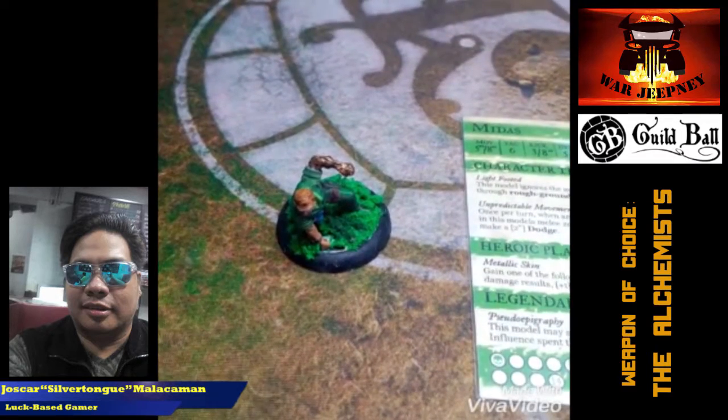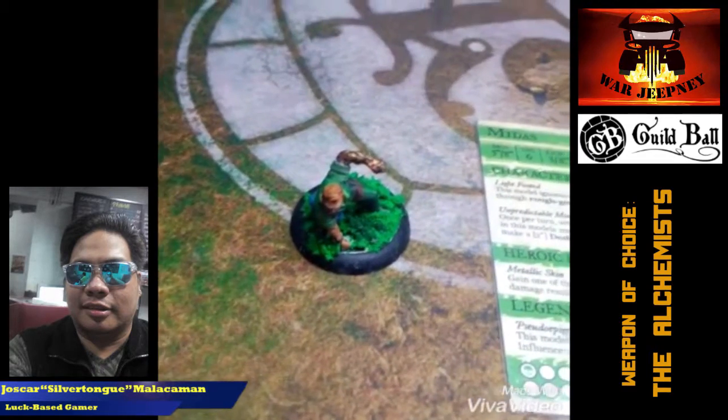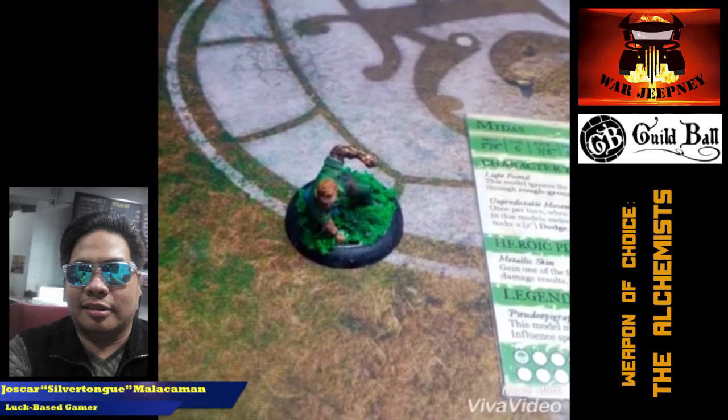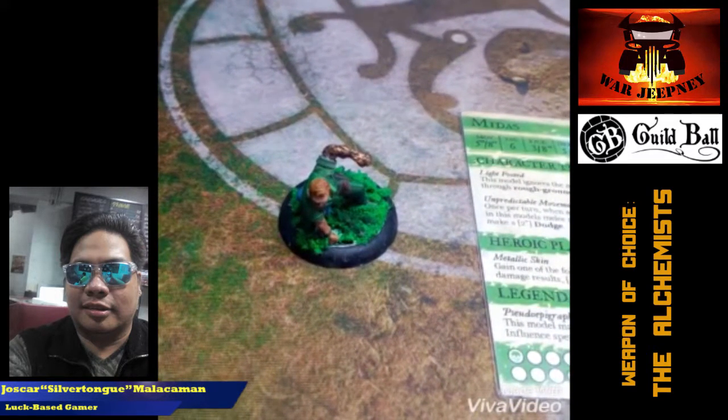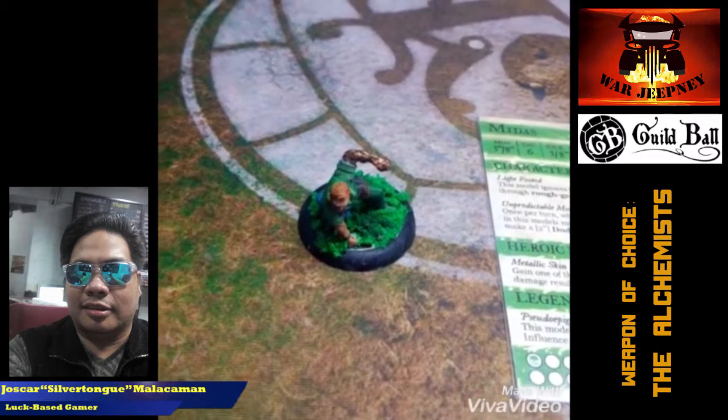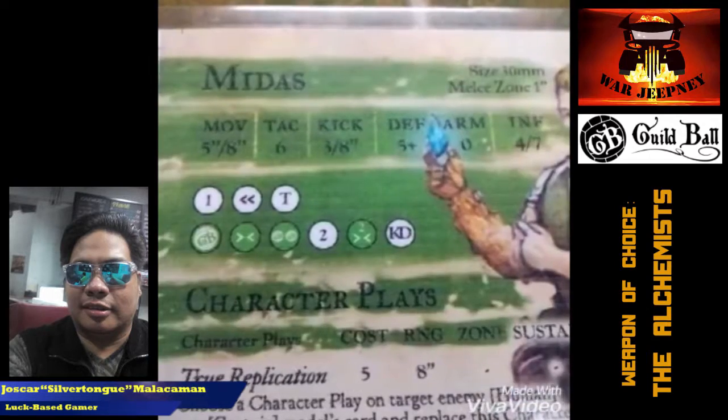So here we have Midas. He has a decent move of 5-8, meaning he can jog 5 inches and then sprint 8 inches. His stat is pretty high at 6, that means he rolls 6 dice on attack. He has a kick of 3.